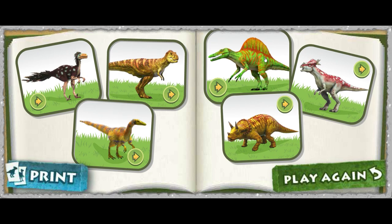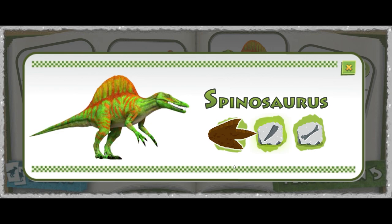The Spinosaurus. Click on a dino sign to hear facts about this dino. The Spinosaurus had large spines running down its back that formed a sail-like fin. The Spinosaurus had a long alligator-like mouth that it used to catch fish. The Spinosaurus was the largest meat-eating dinosaur that ever existed. Play again. Print.